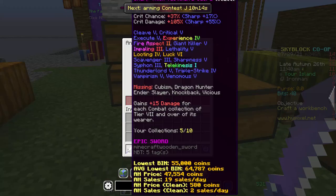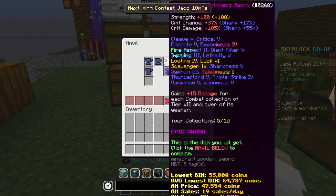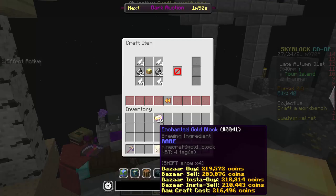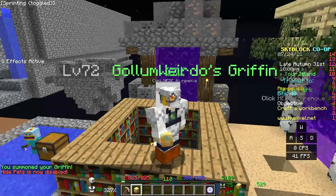Speaking of upgrading our gear, earlier I had applied a Scavenger 4 book from an experimentation to upgrade the tactician sword. I had also grinded the mythological ritual event for griffon feathers and upgraded my griffon pet to rare rarity.